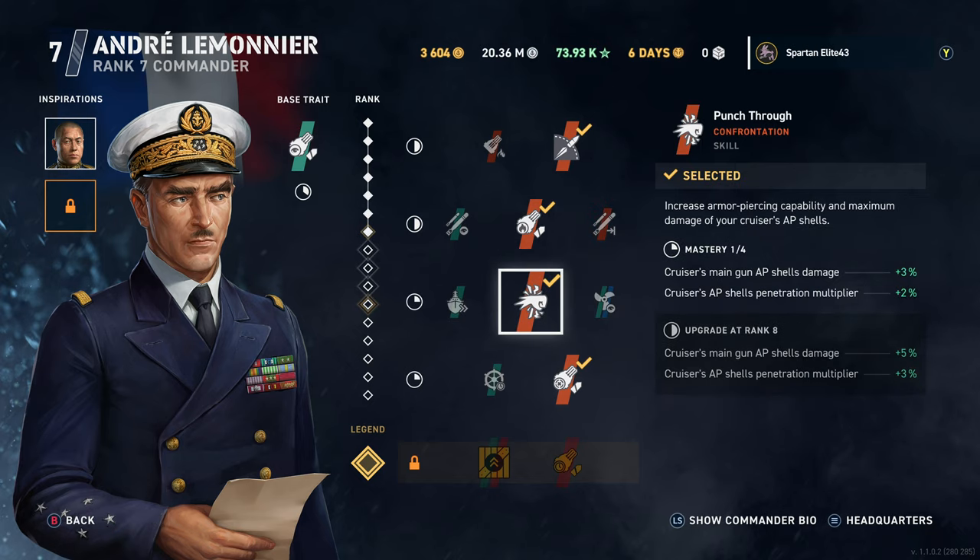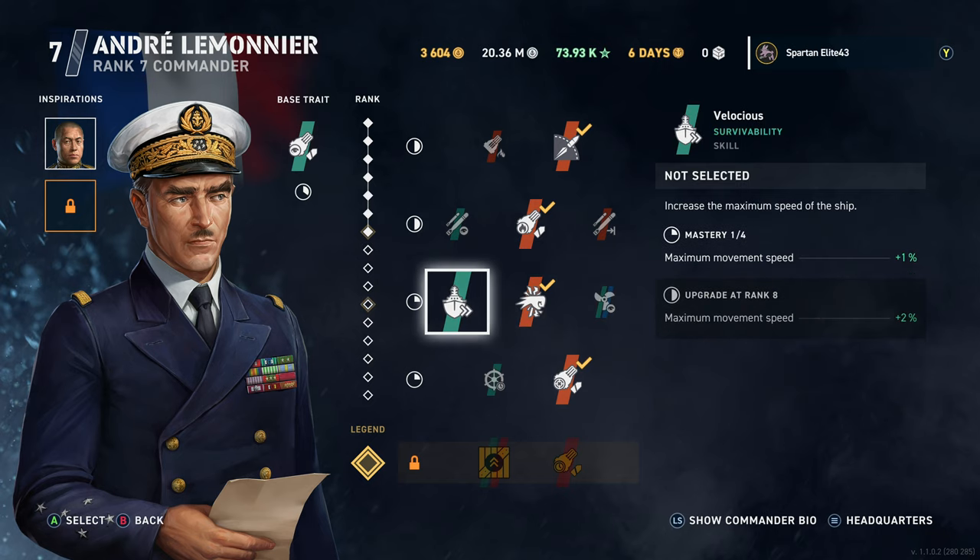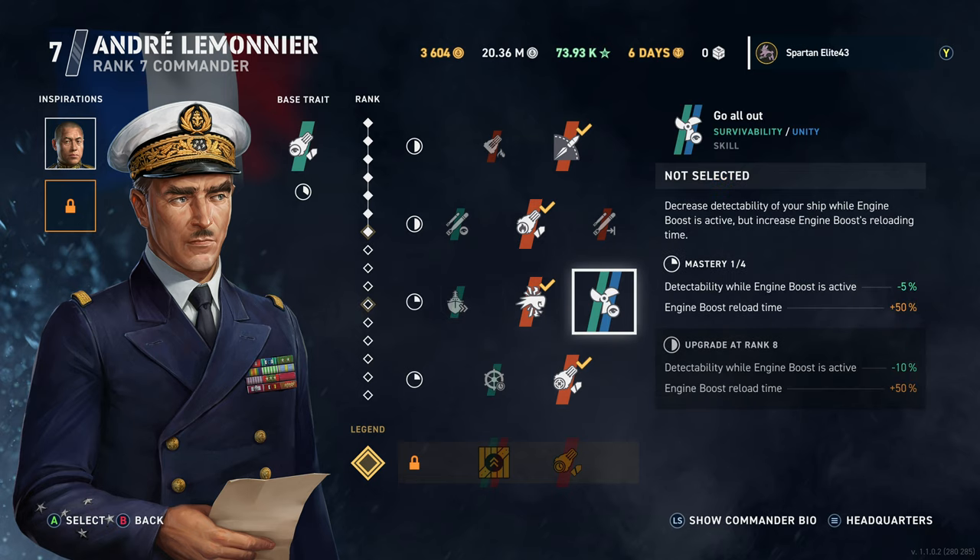We've got Punch Through, one of my favorite perks on a cruiser captain — cruiser main gun AP shells do more damage and have better penetration. Always love this perk. Other than that, you have maximum movement speed increase, engine boost reload time increased, but your detectability while engine boost is active is decreased. This would work for cruisers too, since some French cruisers have engine boost.